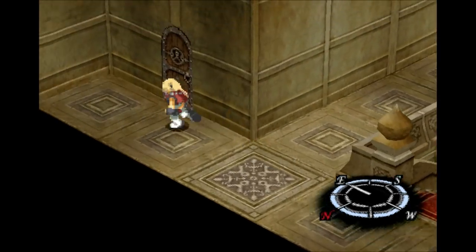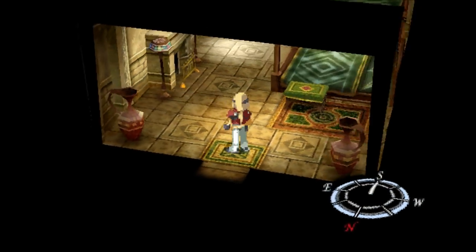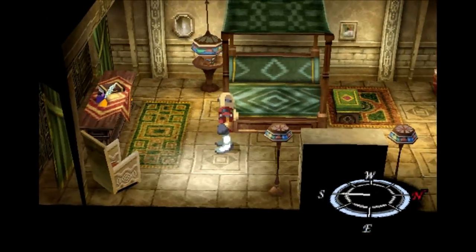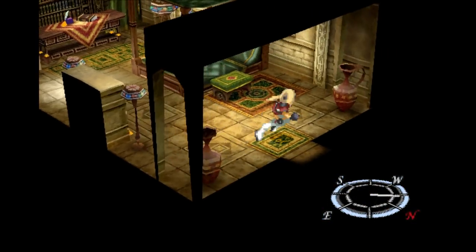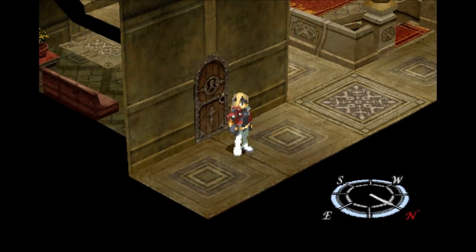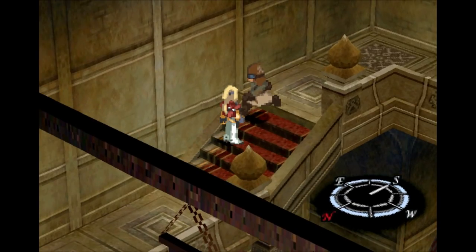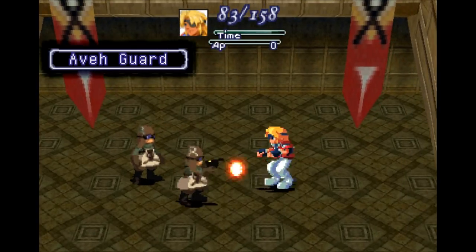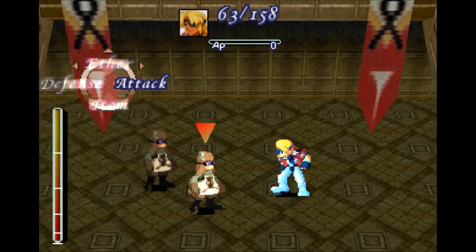First things first, we want to head over here. Can I believe there is some treasure in here? No — I'm not mistaken. Now, this place is confusing as hell, I'll be honest. Another Aave guard — I don't mind taking him on. The sooner you get here, the fewer guards there'll be, but there's always going to be guards. There's not much you can do about that.